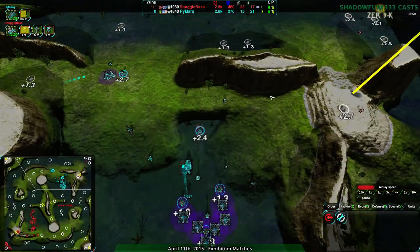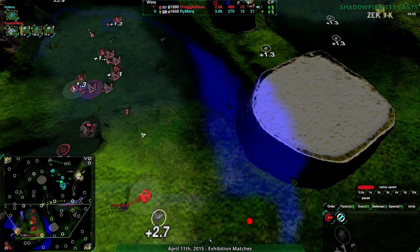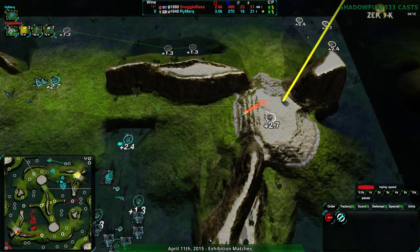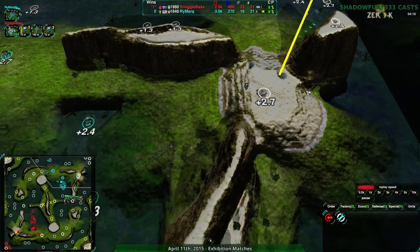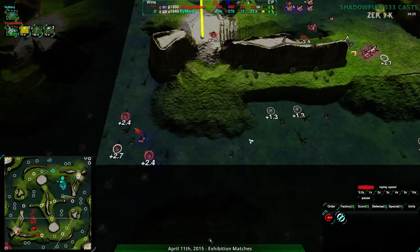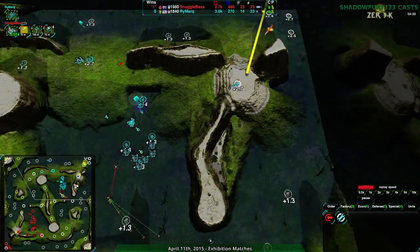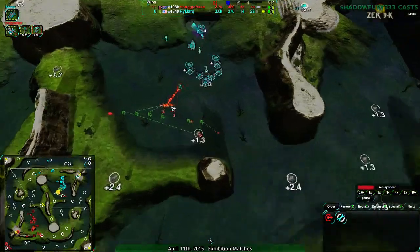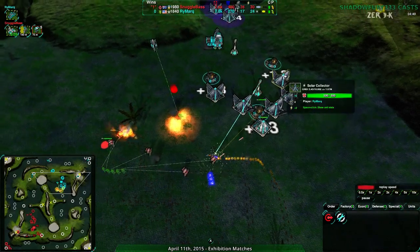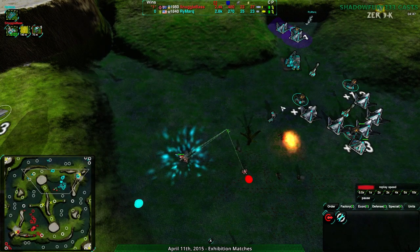At this point, Rymark still doesn't have radar, while Snuggle Base has a bit of radar around their base, though they aren't super aware of what's going on inside Rymark's base. Rymark is able to get the northeast area freed, but well after Snuggle Base has taken their southwest and generally a lot of expansions of their own. So at this point, Snuggle Base is quite a ways ahead economically. There is a fair amount of reclaim, but overall Rymark's economy is not that stable. Solar collectors can't easily be harassed since they can be closed, but the bandits are in a very tight spot trying to get through.